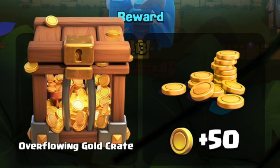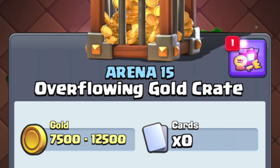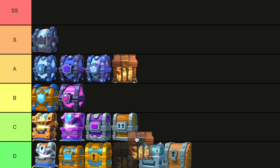Gold Crates. I love the idea of gold-only chests, but the fact that these take 3, 6, and 12 hours respectively is a turn off. I want to say though, the overflowing chest is definitely a great one — even though you don't get any cards, gold is worth a lot. Maybe an A would be nice for the highest gold crate, and then the smaller crates would be somewhere around B.